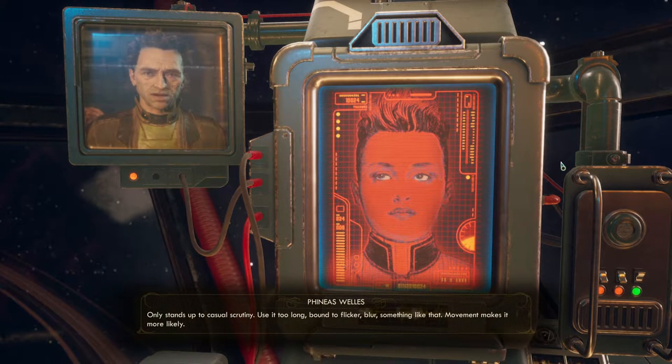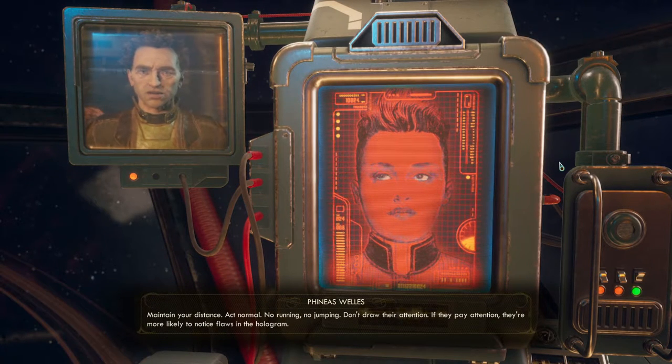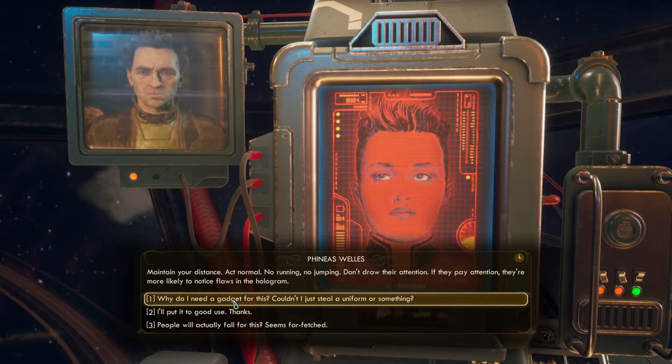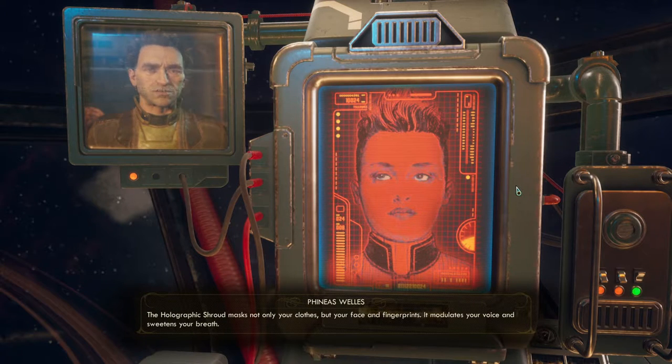Phineas continues: 'The holographic shroud uses biometric information on standard identity cartridges to generate a holographic projection around you.' I mention it has limitations. He says: 'Only stands up to casual scrutiny — use it too long and it's bound to flicker. Movement makes it more likely to fail. When you see guards in your path you can't sneak past, maintain your distance, act normal — no running, no jumping. Don't draw their attention; if they pay attention, they're more likely to notice flaws in the hologram.'